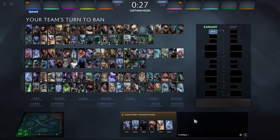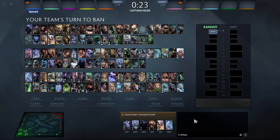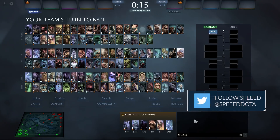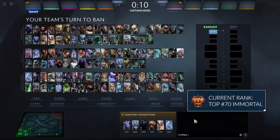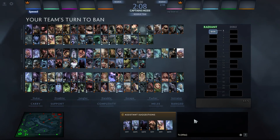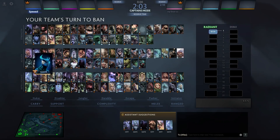What is up guys, Speed here, and today I'm bringing you a new idea I had: a drafting simulation. The premise is that I'm going to be doing a mock draft with my friend, talking about advanced drafting ideas, looking at specific heroes, and basically when you want to pick things and the purpose of it. This will help you in Captain's Mode primarily, but also in All Pick, to understand the benefit of picking certain heroes early or later.